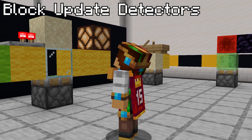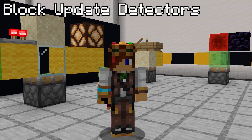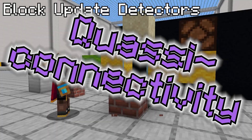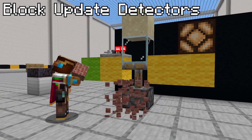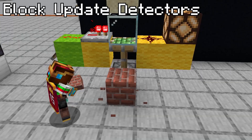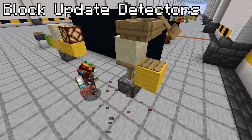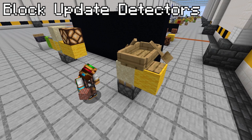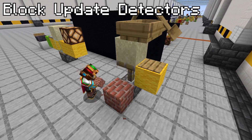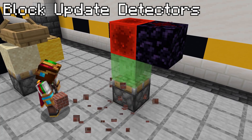Next are block update detectors. These are old circuits used before the observer was added, which essentially does the same thing. Remember quasi-connectivity mentioned earlier? It appears here with this circuit. The repeater is powering the piston, but it doesn't know it. Once the block is placed next to the piston, it powers on for one tick. This version uses a boat pressing into a wooden pressure plate — when the piston is updated, the sand and boat get pushed up before dropping back down to power the piston again. This design uses a slime block to generate a one-tick pulse from a piston update.